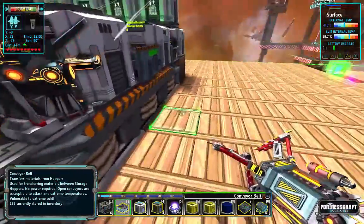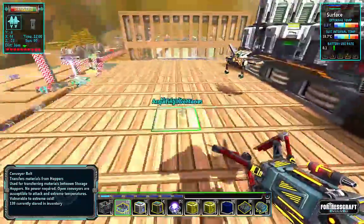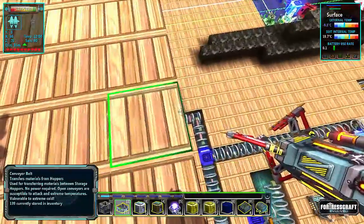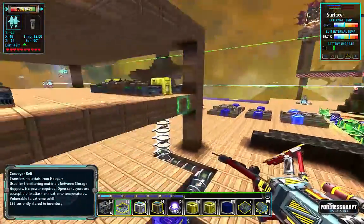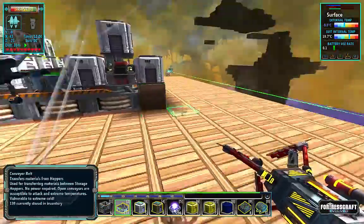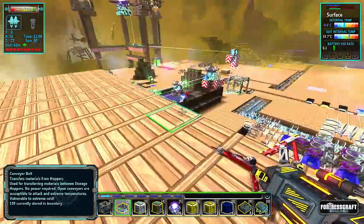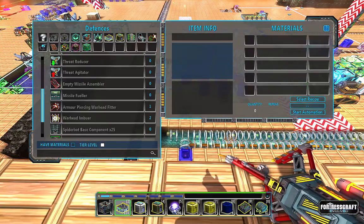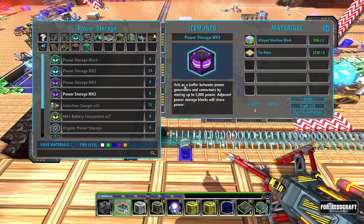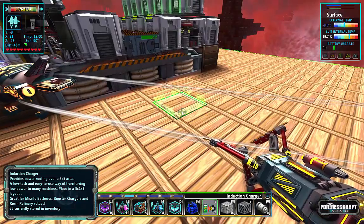Now it's a matter of power and fuel. I think we can do power in a way that not only powers the missile setup and the imbuers but also powers the refineries. I'm going to plan on two refineries that are four vats high each — it might be overkill but that's the plan. First I need a turbine, then a mark 4 battery.